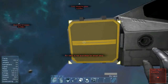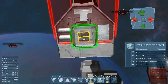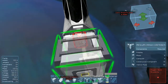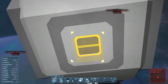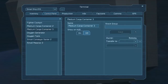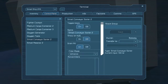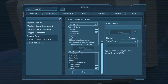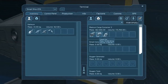We'll grab our sorter — wrong direction — and then throw our last medium cargo container on, and of course power. All right, let's see what moved through that system. We have the ammunition, the ore, and the computer parts — all the small parts that we confirmed on the previous one.